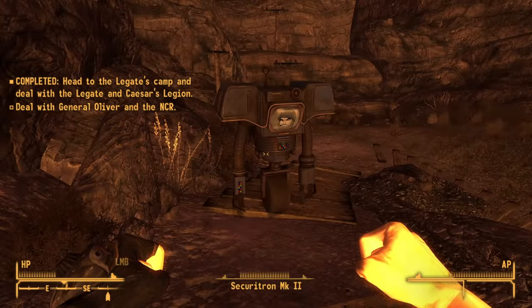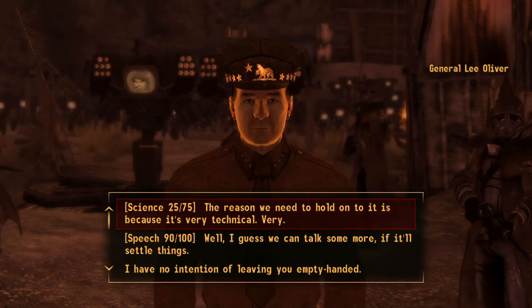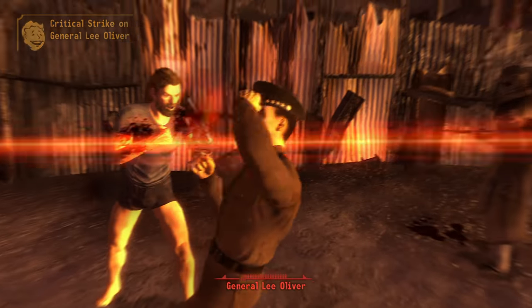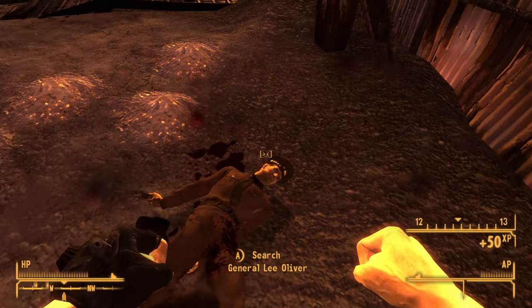Not going to complain about an easy fight with the Legate, so now it was time to approach the gate and meet with the General. I thought that maybe since I saved the President he'd be willing to listen to reason, but nothing short of a max speech skill would persuade him to back down, so it was time for a fight. Thankfully the Securitrons from House dealt with the Rangers while I was able to focus on Oliver and at least get the experience for killing him. Mr House then approaches, explaining the next stage of his plan, finishing the story — and confirming that yes, you can indeed beat Fallout New Vegas without any weapons or armour.